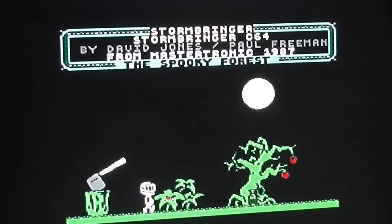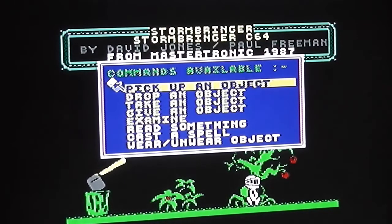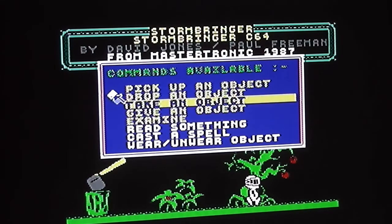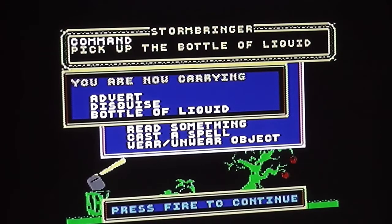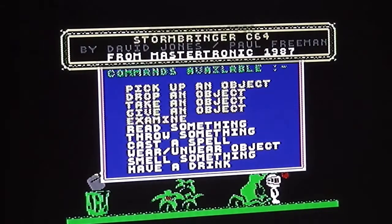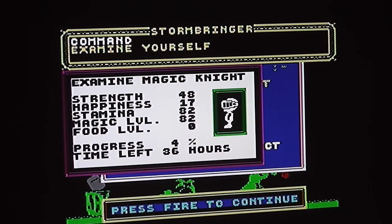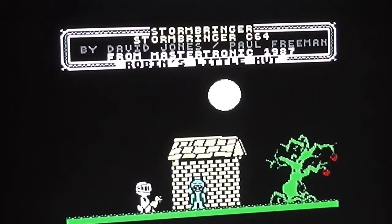There's also a cloud mechanic - it comes onto the screen and moves from side to side, following you. Every time the lightning strikes from the cloud, you lose a bit of energy. You've got to keep your energy up by drinking from a bottle of liquid. If you examine yourself, you can see your strength - at 48, if you get down to zero you die of exhaustion. I'll need to get the bottle and drink from it at some point.